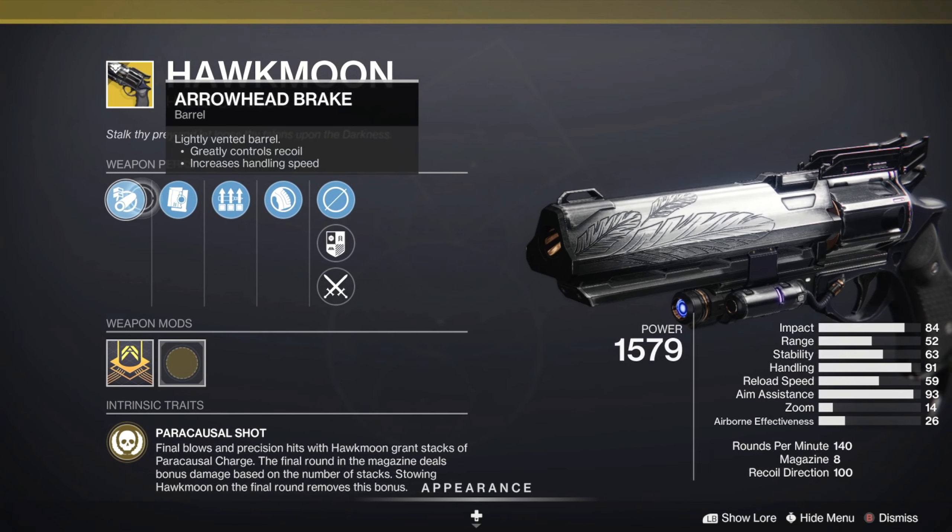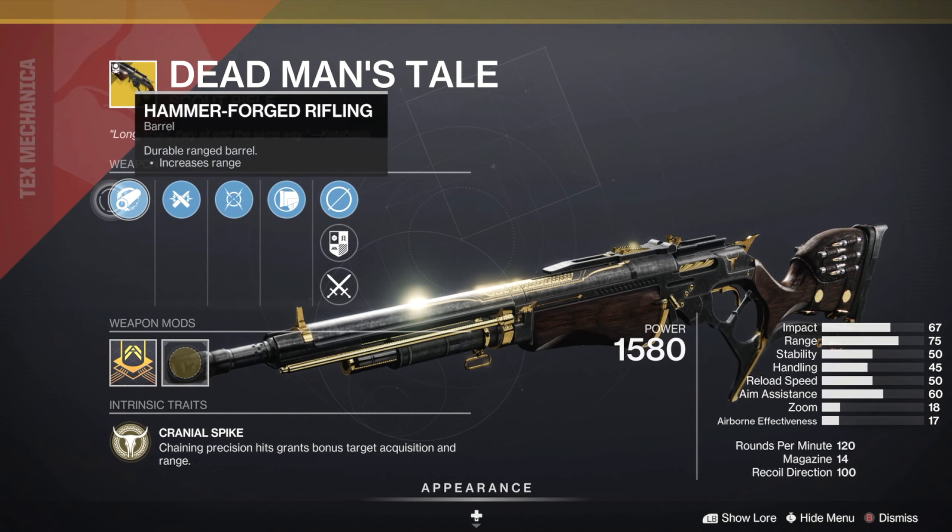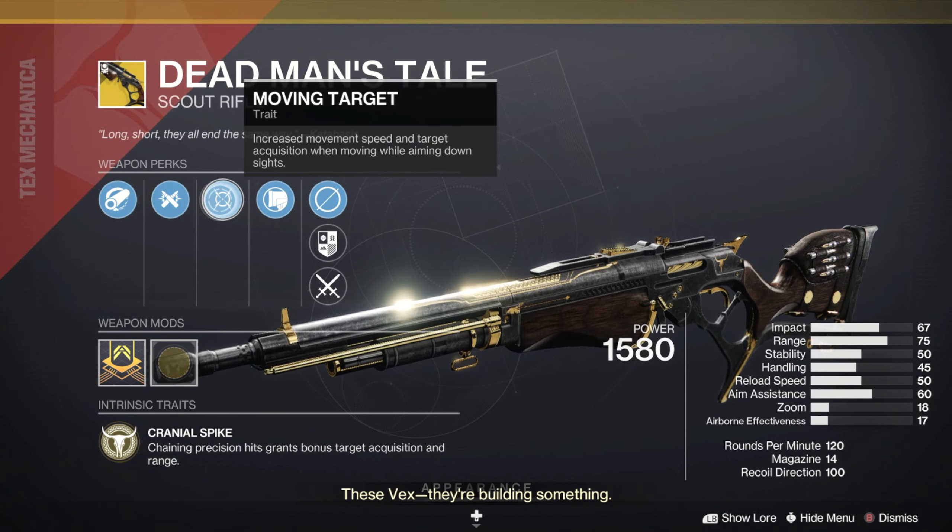On the second page, Hawkmoon this week has Arrowhead Break, Surplus, and Polymer Grip. And DMT has Hammerforged Rifling, Ricochet Rounds, and Moving Target.